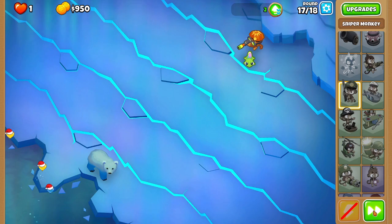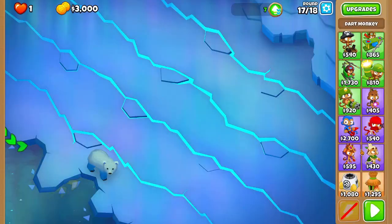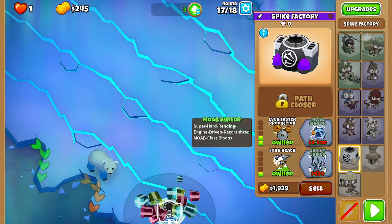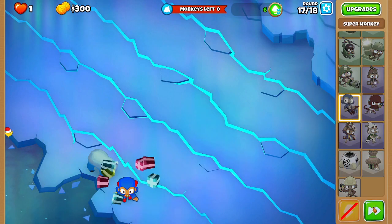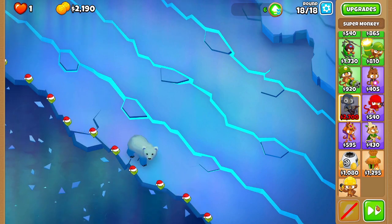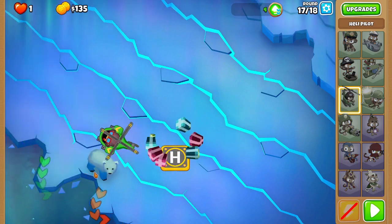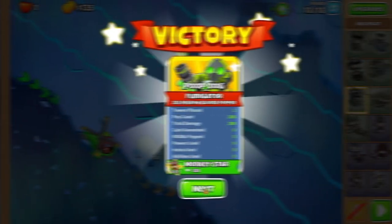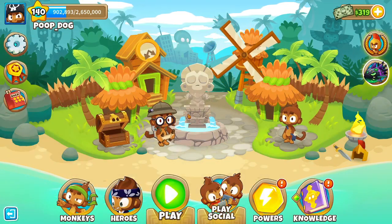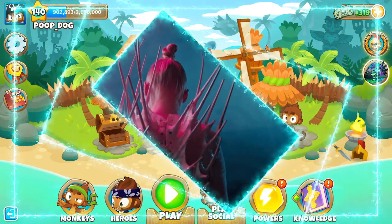Trying out different tower placements on the new map - nope, that's not going to work. Not on the right spot. What if we just put a super monkey there? We need something that can hit both paths at the same time. Thinking a helicopter - a heli pilot - maybe if it deals enough damage... and that was not pain and suffering at all, that was super easy! It was a bit of a shorter video, sorry about that, but that's all for today. Until next time, have a great day!